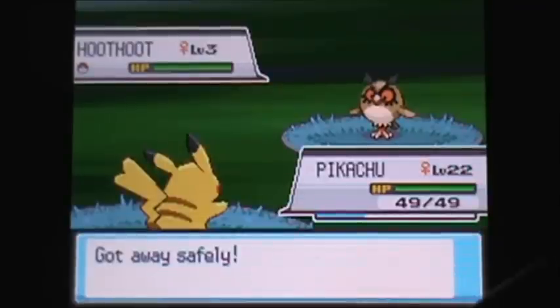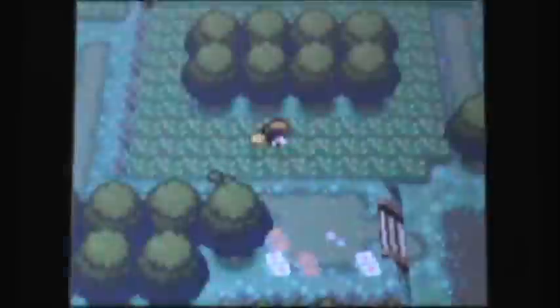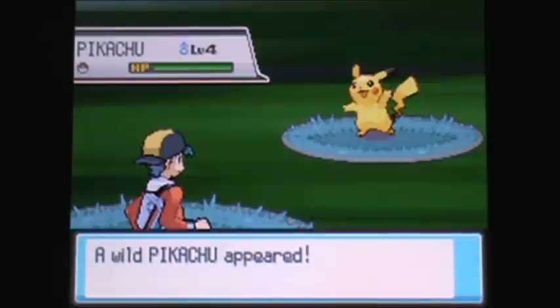But if you find a Pikachu at only about 5% — if you get super lucky — you'll get a chance of it holding a Light Ball. And actually, speaking of which, we just found a Pikachu!